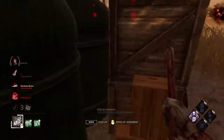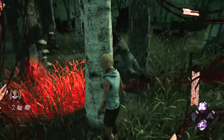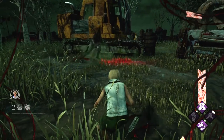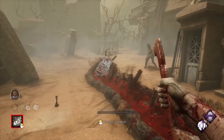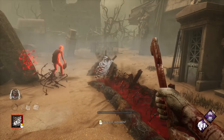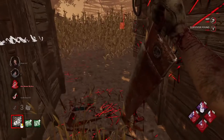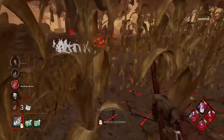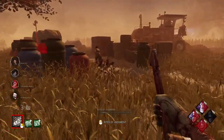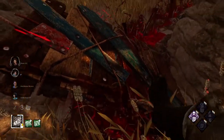First, an introduction to Pyramid Head's kit. The first part of his kit is the Rites of Judgment. This is when you drag your sword on the ground and leave torment trails, which are the barbed wire looking things. These remain on the ground for 75 seconds. Any survivor that walks or runs over your torment trails will be afflicted with torment. Survivors can crouch over your trails to avoid getting tormented. Survivors that get tormented will trigger Killer Instinct for 3 seconds, which highlights the survivors in red and provides a visual and audio cue of their location.